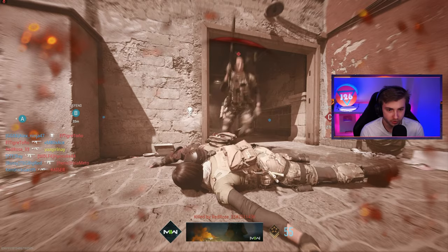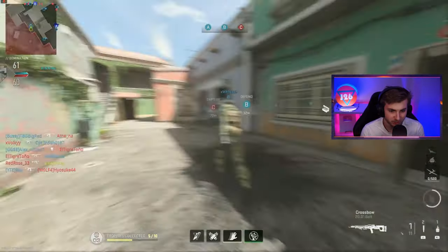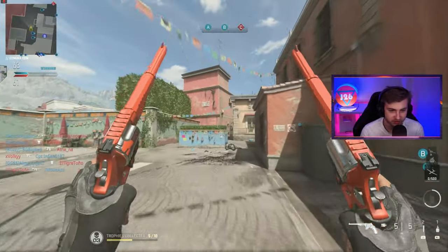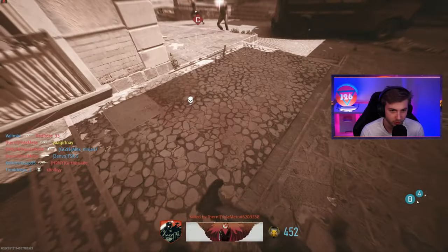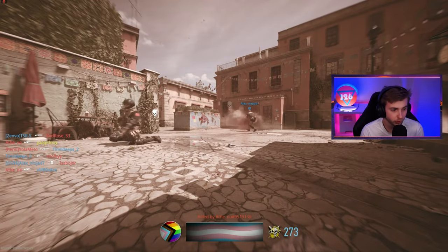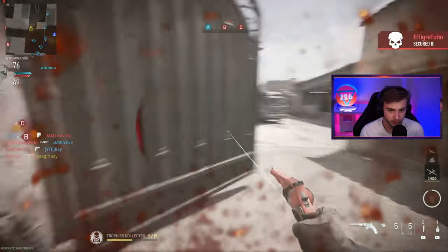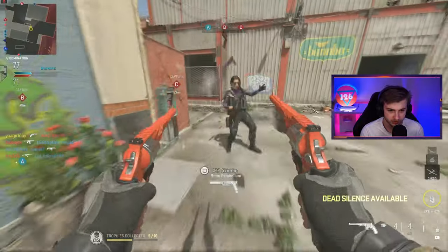I think we just got our camo — we unlocked golden, while we were just whiffing every shot. Now we really need to hunker down and get these kills; we cannot let ourselves get taken out. We need to play a little smarter — I say that as I walk right into a sniper bullet. These guys hit the switch the second I unlocked that camo.